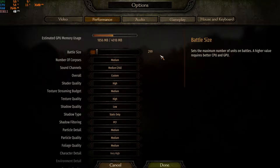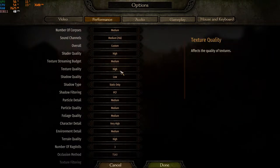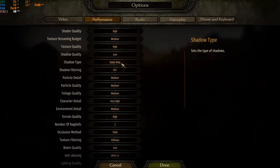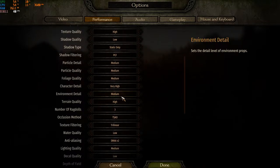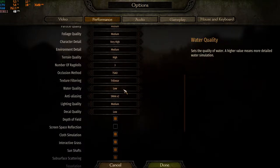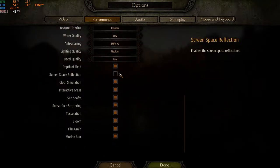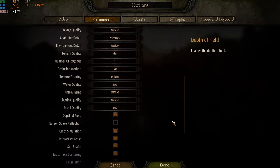Before we do the trick, I'll show you my settings. I'm playing on mixed settings: shader quality high, textures medium, texture quality high, shadow quality low, shadow type static only, shadow filtering PSSM, particle detail medium, particle quality medium, foliage quality medium, character detail very high, environment detail medium, terrain quality high, number of rivals, tree collision method CAO, texture filtering, water quality low, anti-aliasing SMAA X2, lighting quality medium, decal quality low. Depth of field, screen space reflection, cloud simulation, interactive grass, sun shafts, subsurface scattering, and film grain are all disabled.